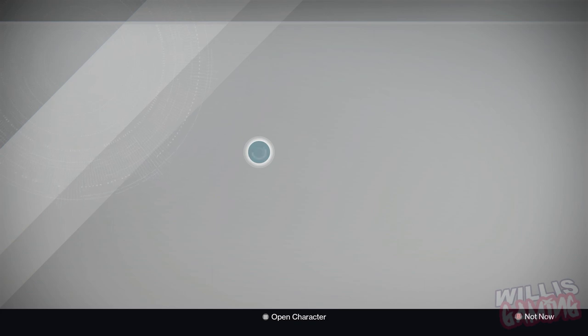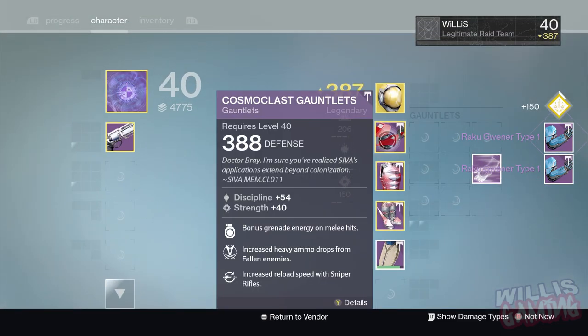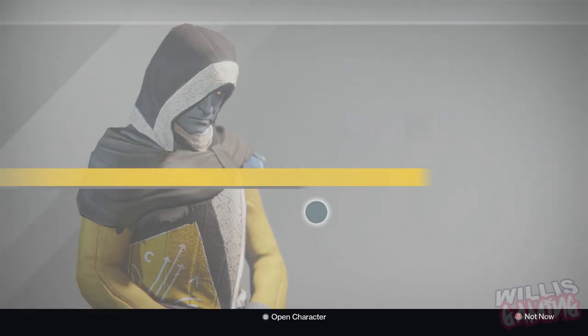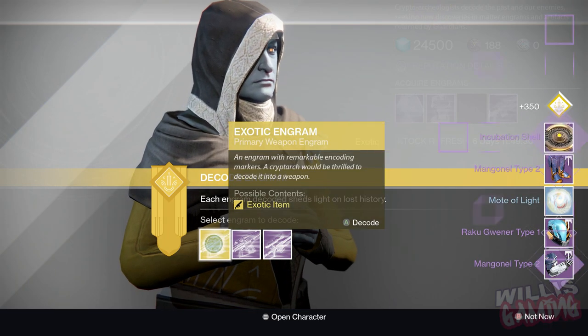Varix Gunsmith packages and your Trials of Osiris daily gold bounties also give up to 390 gear. If you didn't know, you can do the Trials of Osiris gold bounty every single day on the same character, so keep farming that — you're guaranteed at least one 390 piece of gear a day. Once you've opened up packages and you're around 390, you can do the raid if you want.